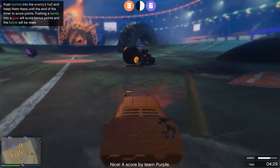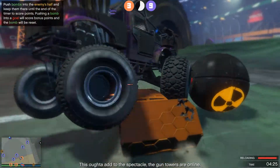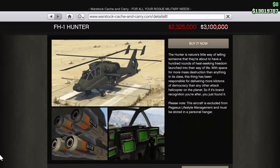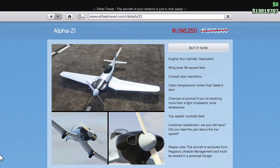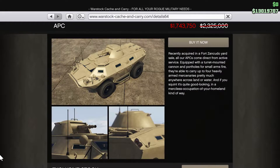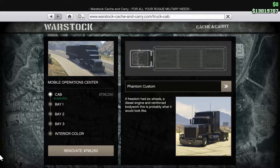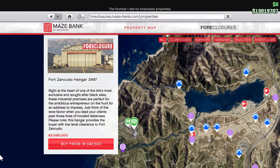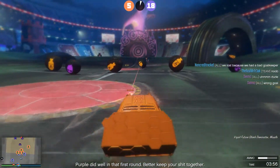I was going to list every single one of those vehicles, but this video is already getting really long, so here's a really quick look at all of them. You can also save 35% off the mobile operations center and bunkers, and 50% off hangars — because you're going to need some place to park all those planes you just bought.